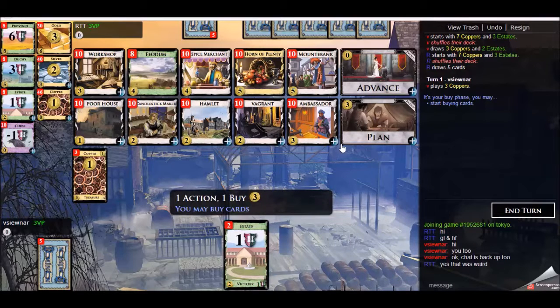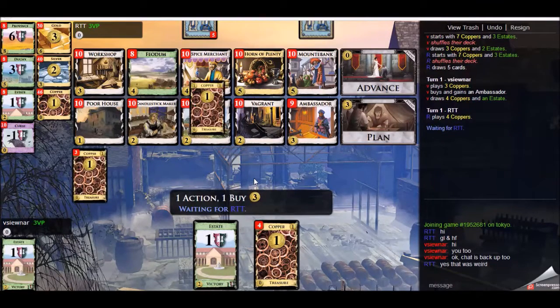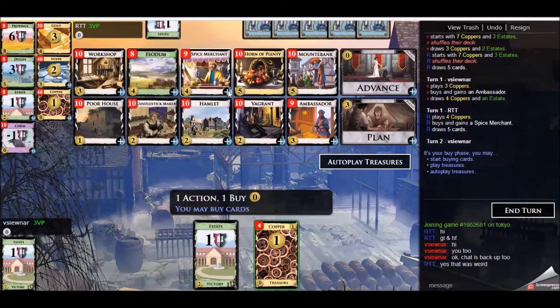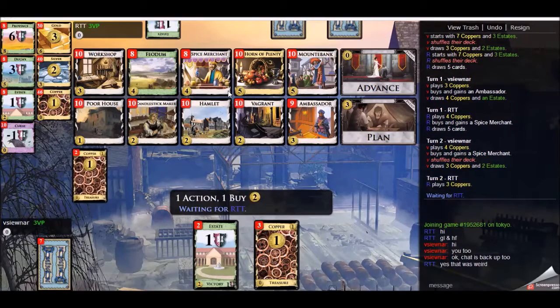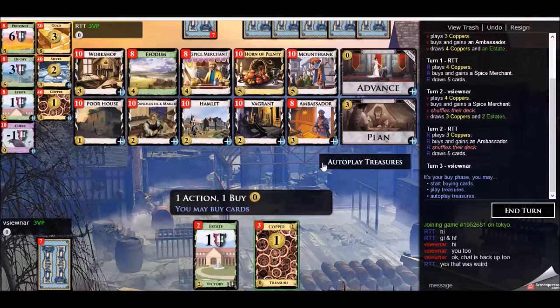Spice Merchant and Ambassador work great together, and there are lots of cheap and useful things to buy on the board. Even Poor House could be quite useful. So I'm opening with Spice Merchant and Ambassador in an attempt to control the size of my deck, then start adding Mountebank and big treasure. We both open the same way — Spice Merchant, Ambassador, three coins for me.